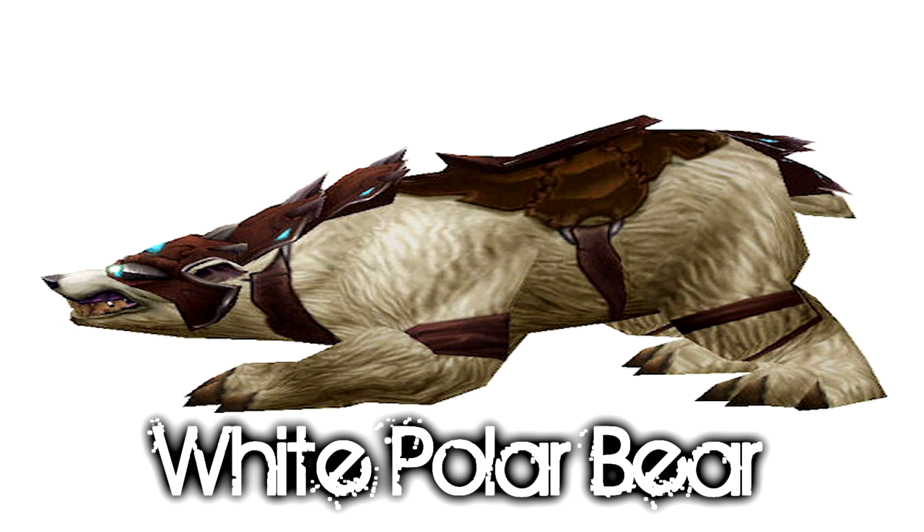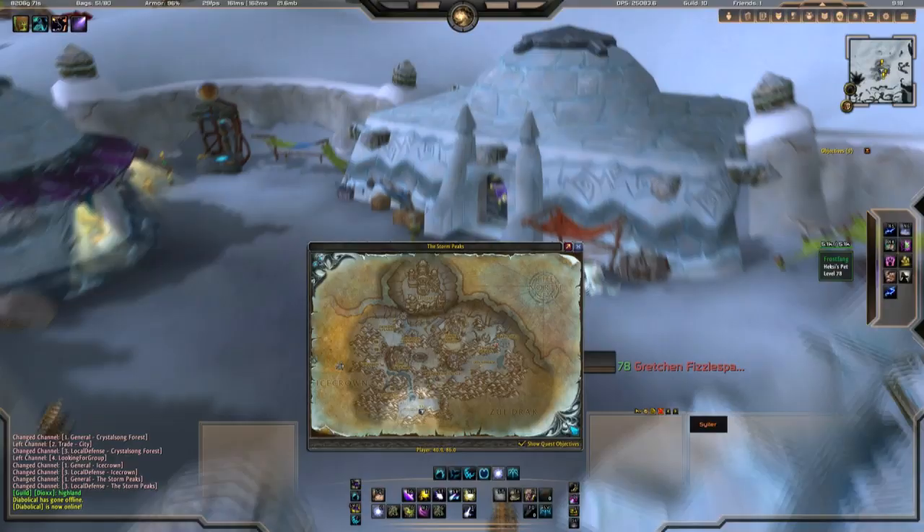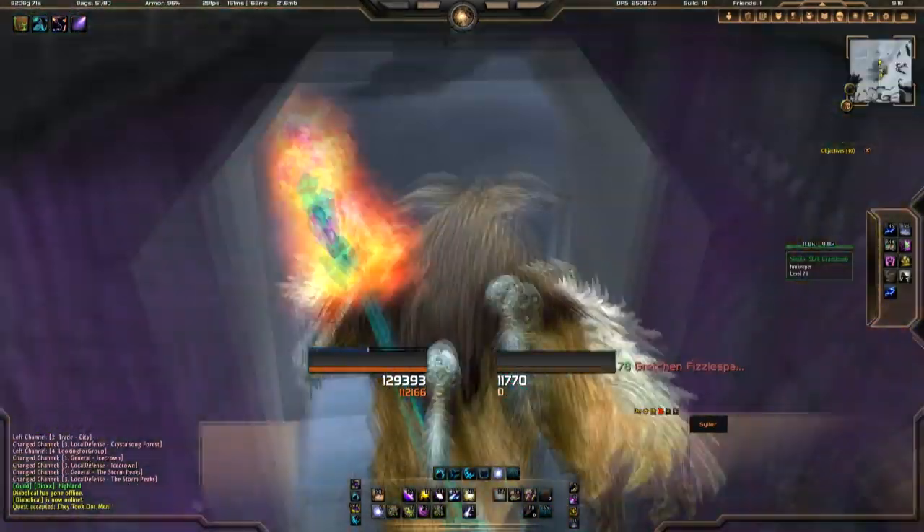What's up guys, Sailor here with another guide for you. This is going to be on the White Polar Bear Mount, which is accessible through two means. The first is from the Looking for Group, which will get you the Satchel of Exotic Mysteries, but it's only a 0.3% drop chance from that. The second is from a set of dailies in Storm Peaks.